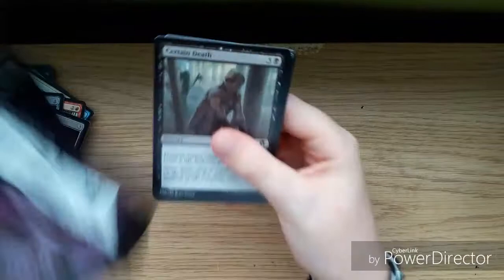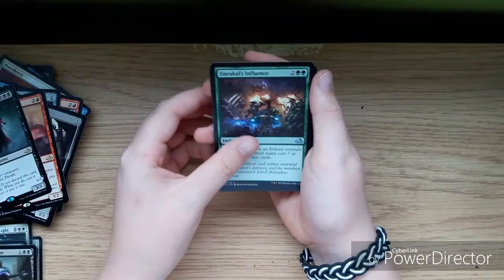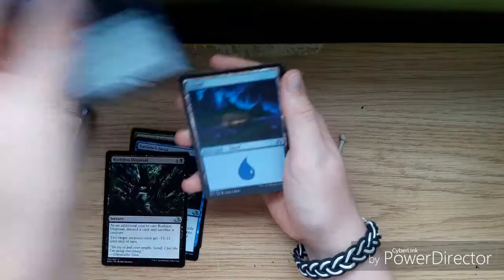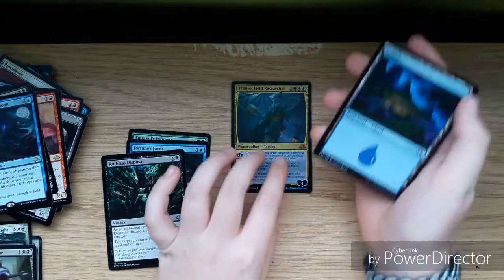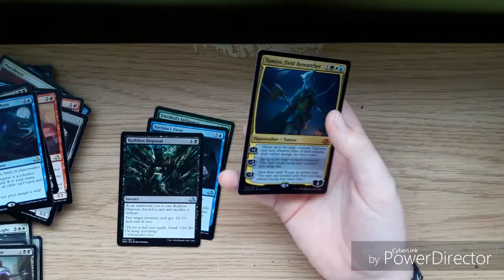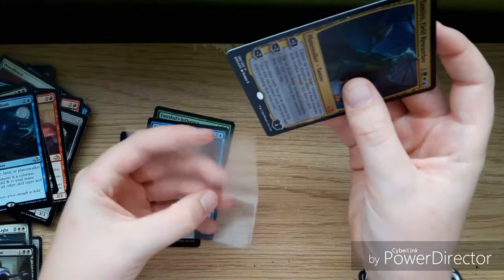Can we get something good in our last pack? Let's see — straight away we have a rare. That's good! Emrakul's Influence, Fortune's Favor, Ruthless Disposal, Imprisoned in the Moon, and — oh, a foil Tamiyo, Field Researcher! Planeswalker mythic! That is definitely something I want. We have definitely made our money back, guys. This is really, really good — this is insane!